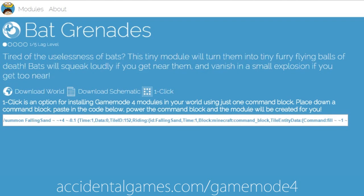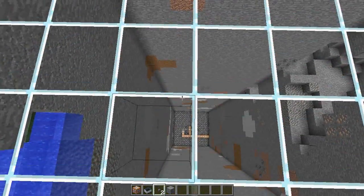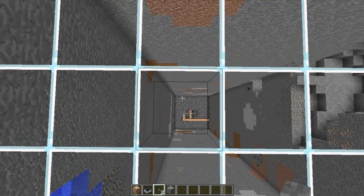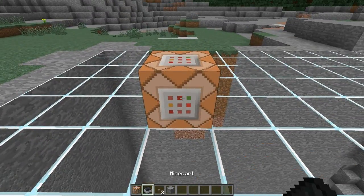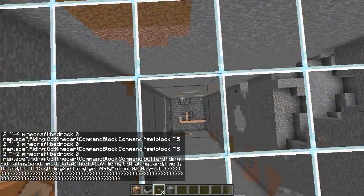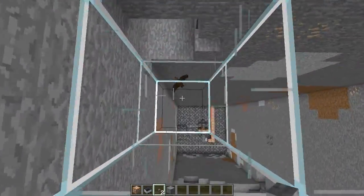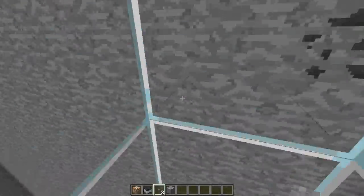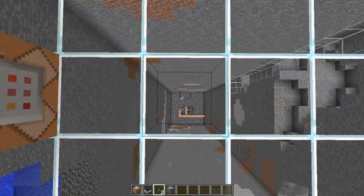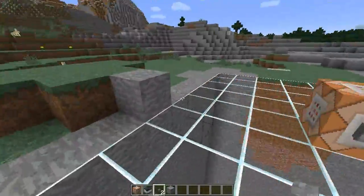If I click on One Click, I get a text box and I can copy and paste all of this information. Back in Minecraft, we want to make sure we don't overwrite the existing modules, as it will delete anything already there. Let's put it about here — paste our new code for the Bat Grenades module, push the button, and there we go! The bedrock box has been installed. If we head over to this conveniently trapped bat — I honestly didn't plan this — he should explode, because that module has been installed. Fantastic!